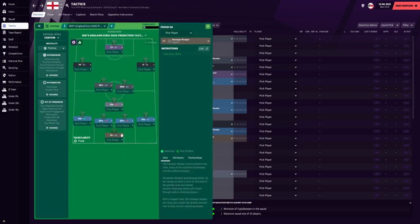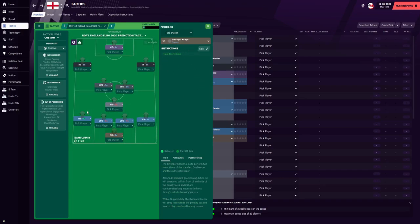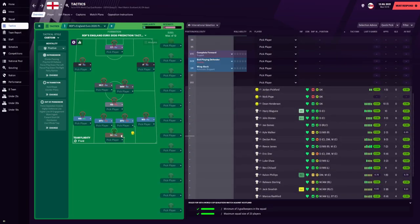For the player roles and instructions: in goal, we have the sweeper keeper taking more risk. At left wing-back, we have a wing-back on attacking duty — passing shorter and taking fewer risks to balance the risk against other players. The two centre-backs are ball-playing defenders taking more risks. At right wing-back, we have a wing-back on automatic duty also taking more risks. In defensive midfield, we have a half-back taking more risks — this is mostly where Declan Rice will play, acting as a ball-playing defensive midfielder rather than one just looking to break down play.